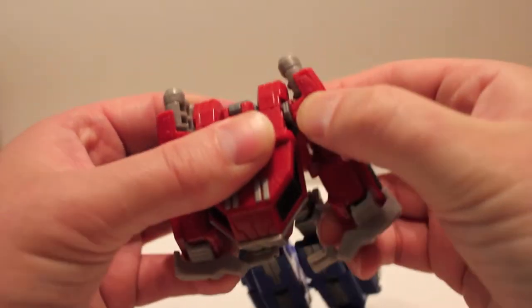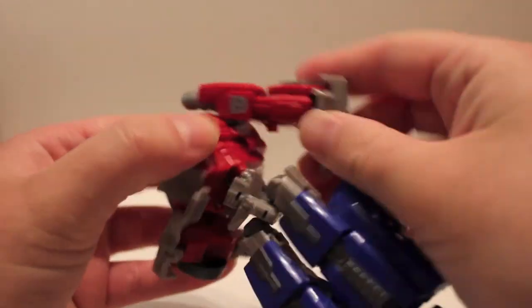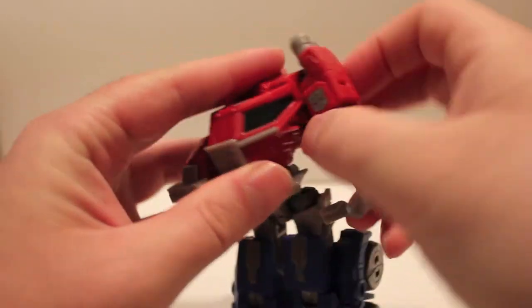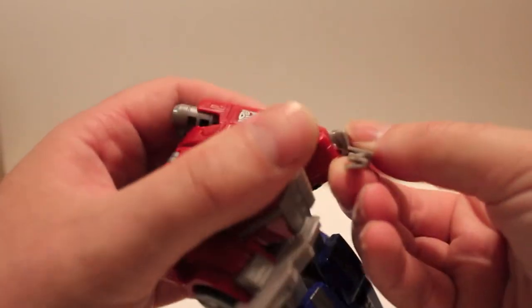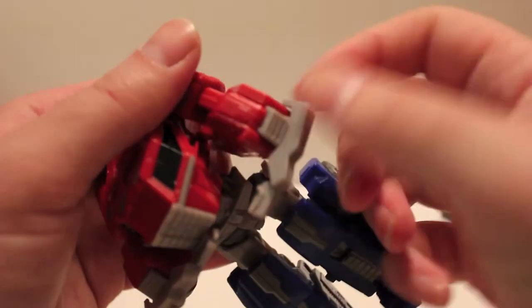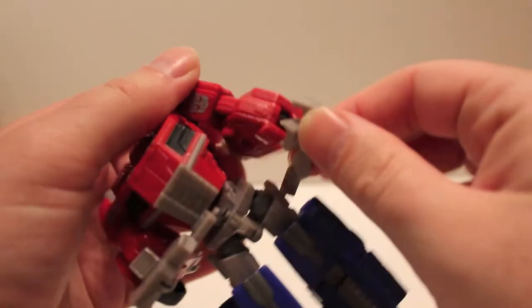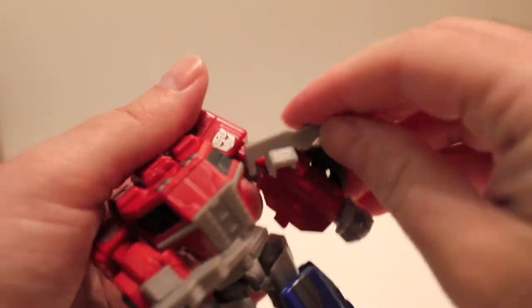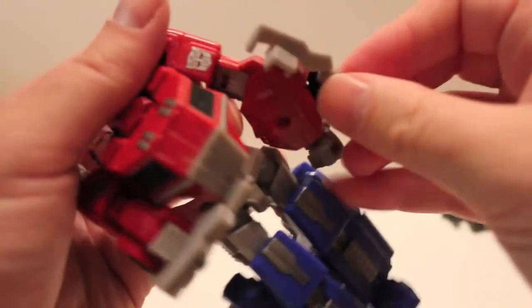Now to do the arms: you separate the arms and put it back in vehicle mode. There's a tab on the inside of the arm right there and a hole — that plugs into there. Then these sections — the grille — there's a slot and a peg and those go together, and then when you put it in here it just kind of frictions in there, not strongly, just kind of rests in there. I've only transformed this guy a couple of times.